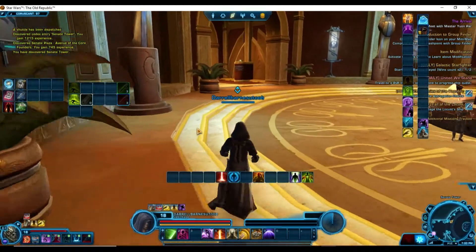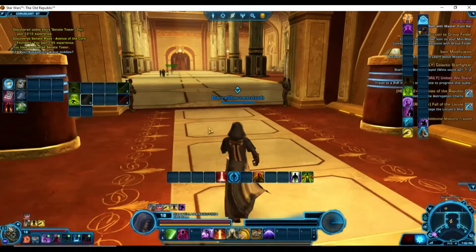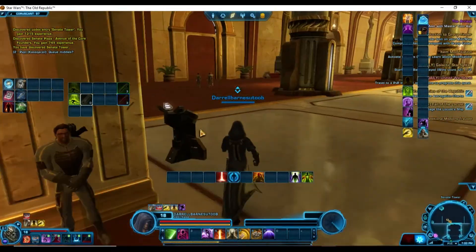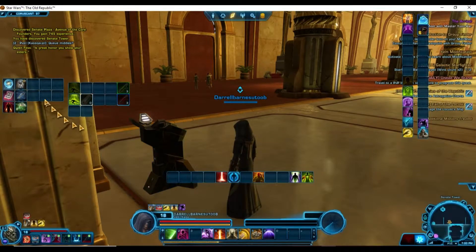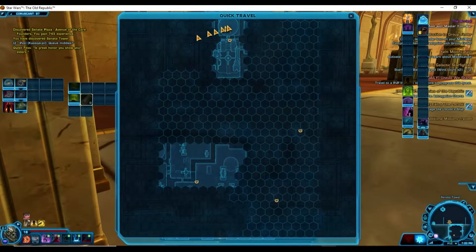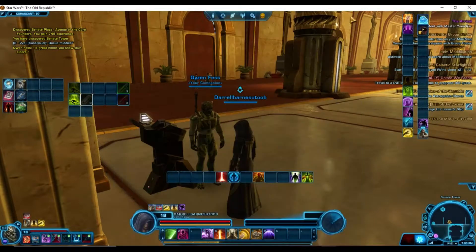What I'm trying to get you to pick up is this little quick travel point right here. When you click on quick travel it will show this, and so when you're anywhere on Coruscant you'll be able to quick travel directly to the Senate Tower.